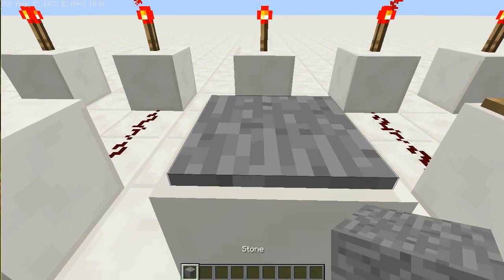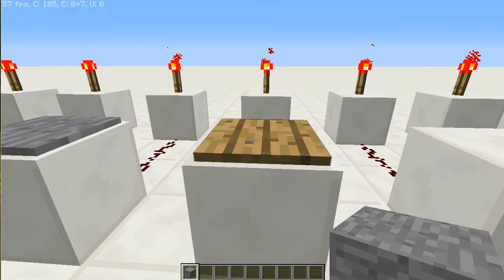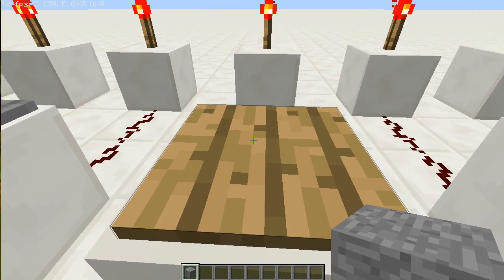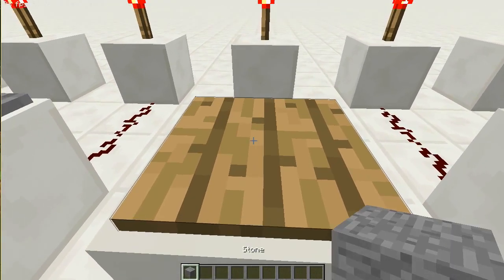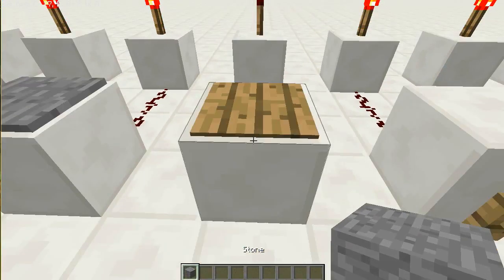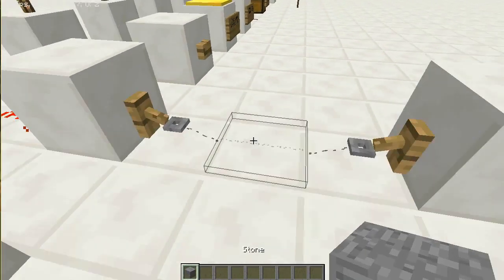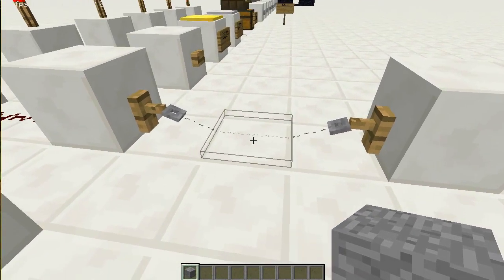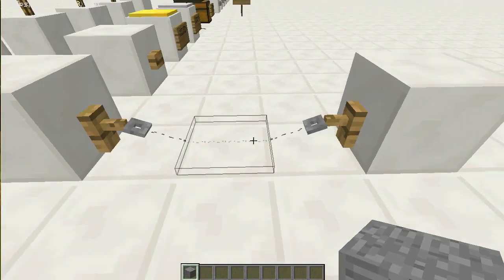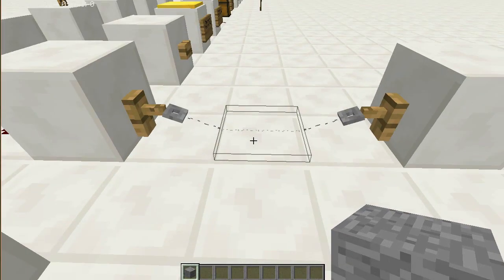Within pressure plates, I'll show you the difference. If I throw an item there, something happens — some signal comes out. If I place an item over here, you can see the wooden pressure plate will get activated. And there is a dropper there — that's a pretty big setup. So it's used to hide your input device for traps.